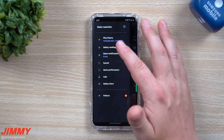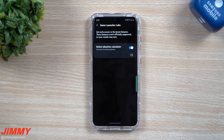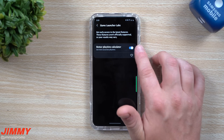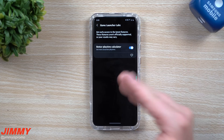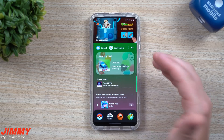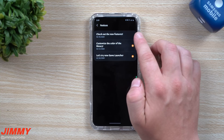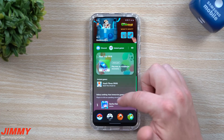Back on the top left-hand side you have Galaxy Labs, which gives you early access to the latest features. One feature here is the better playtime calculator — I'm not sure why this isn't already built in, but when you're playing a game it will let you know how much longer you can play based on your current battery percentage and gameplay type. There's also a Notices section where you'll see new feature announcements — we've pretty much covered everything on the top left-hand side.